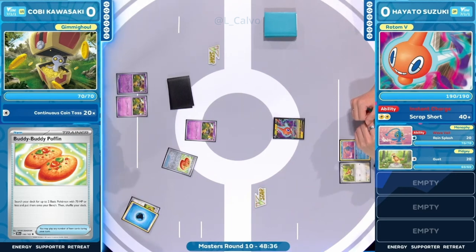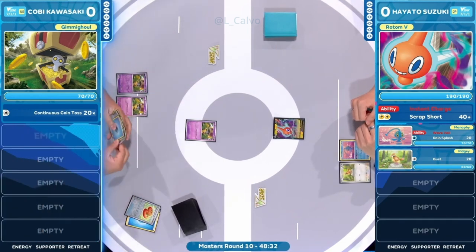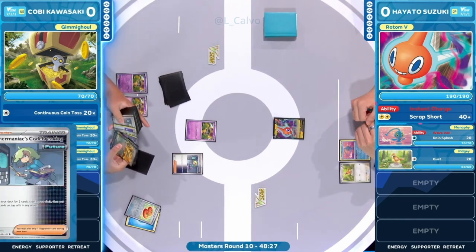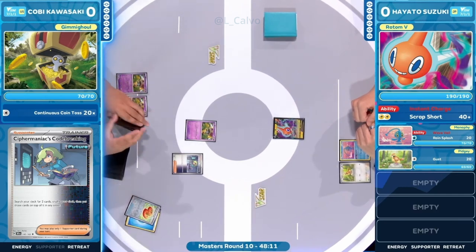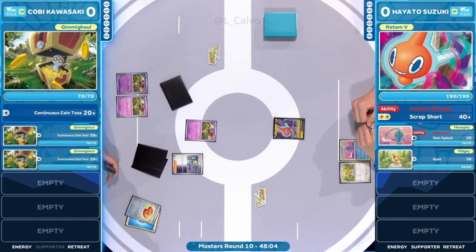We're going to see the usual Golden Go deck setup — two Gimmighouls from Buddy-Buddy Poffin on the bench, one in the active. The Gimmighoul actually has Call for Family as one of its abilities, though this is a different Gimmighoul with more hit points. Terrified of the Dragapult's ability to wipe out Gimmighoul — that one was only 50 HP, so glad we had an additional option.